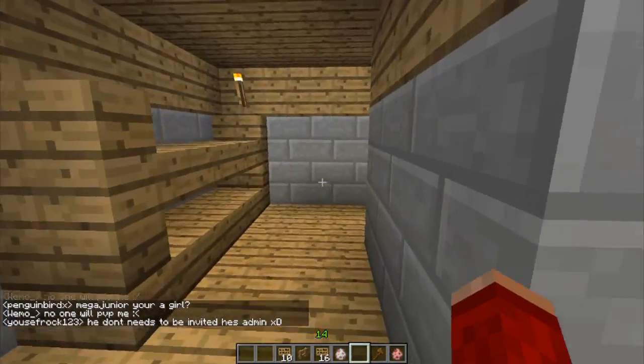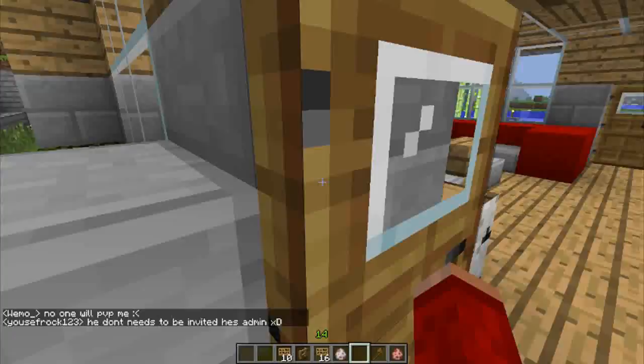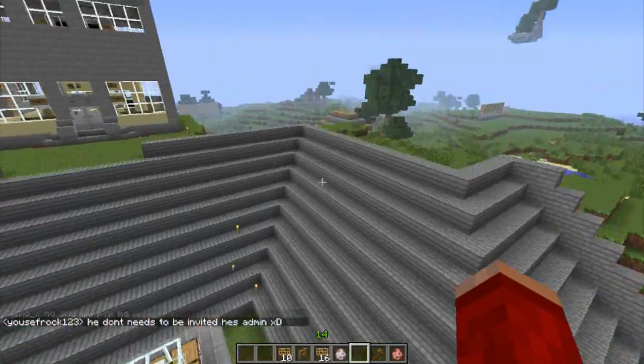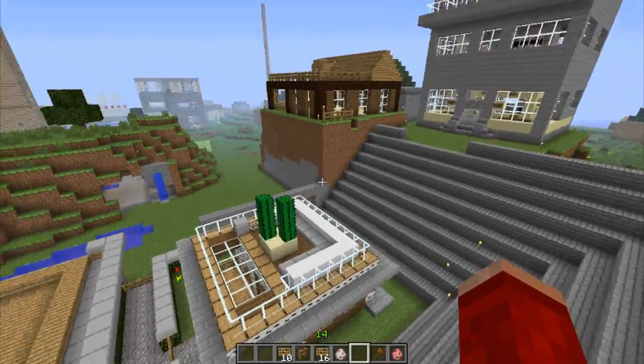It's a nice small house, very organized as well. He's got a farm on one side and a proper house on the other side, which is kind of cool. Let's go now into another build. I like this as well — it would be nice to add maybe some water on it too, that would look cool.